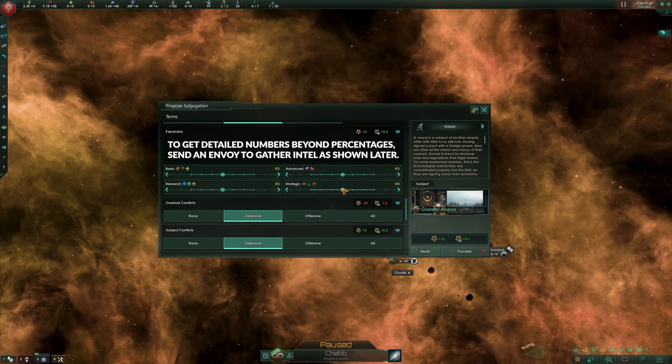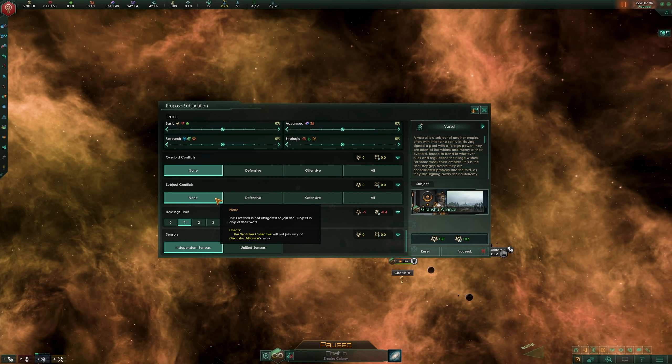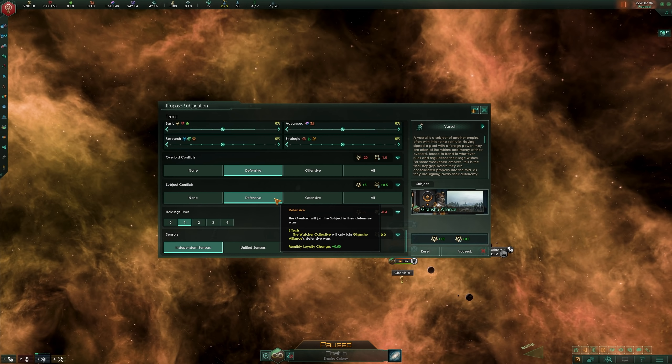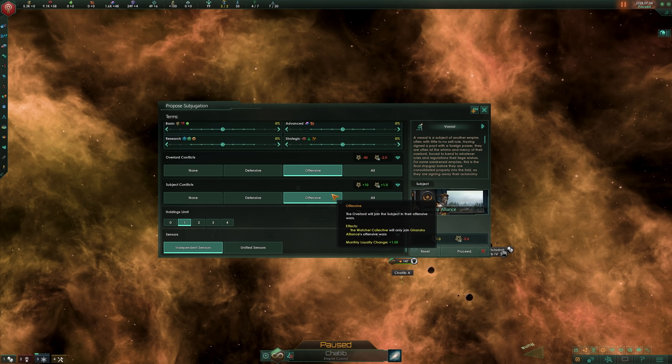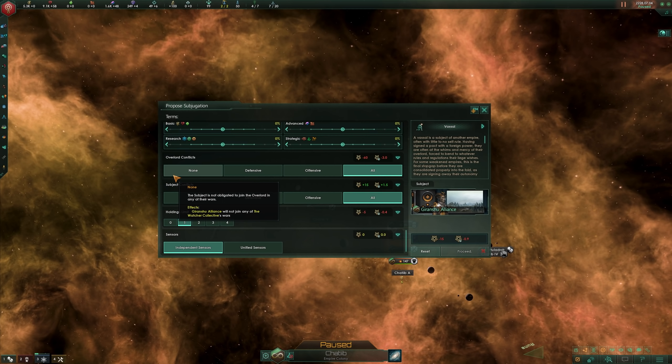Now, you won't always have access to details here, and you might not even be able to make an educated guess as to what this future subject is best at. But when you do have access to the data, make sure to use it. Further down, you can decree which conflicts will force the other party into war. These are split into requiring no military involvement, involvement during defensive wars only, during offensive wars only, or during all wars. Don't ask militarily weak subjects to join your wars — what little benefit they could provide there might be better replaced with a better economic or political contribution instead.